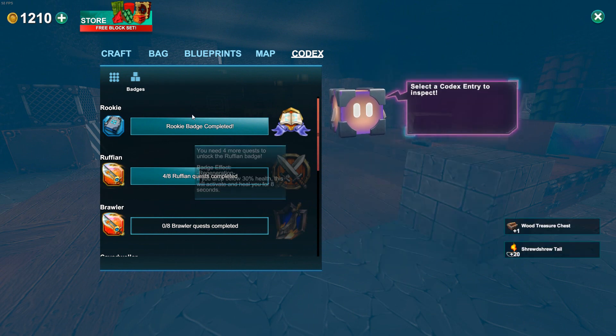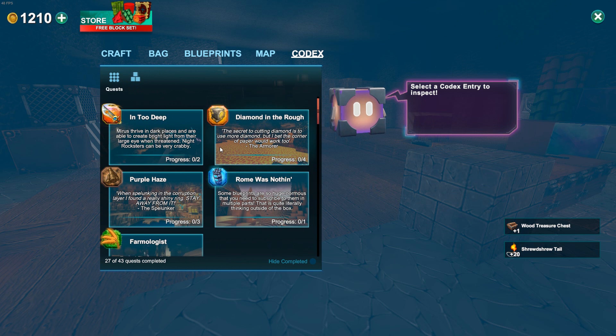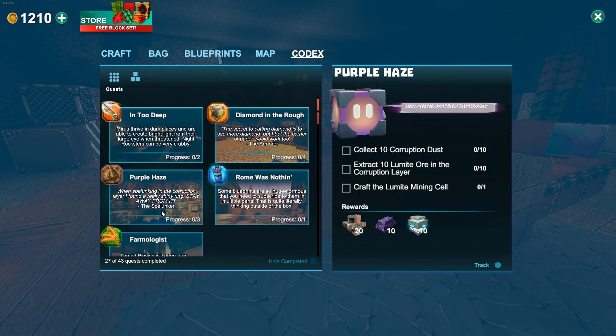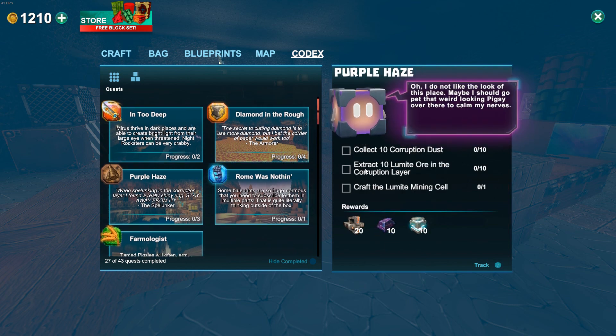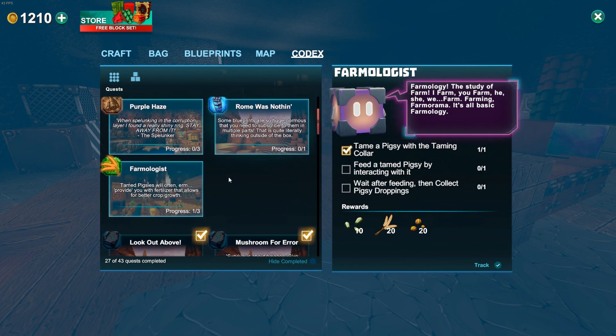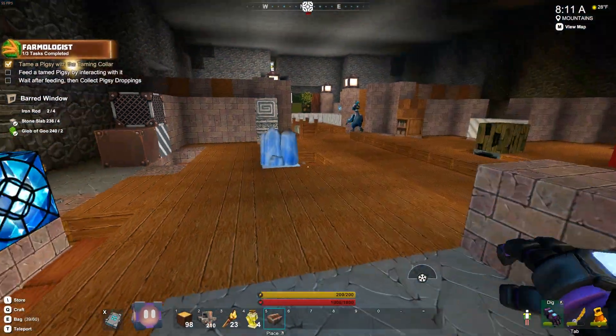In theory, we would have the next ruffian quest: Into the Deep, Mirus, Night Rocksters. There's also one for 10 corruption dust and 10 lumite ore — that one's gonna be interesting. I should probably make some lumite mining cells just to have. I kind of just want a storeroom that has a bunch of really good armor, swords, and weapons so I always have them.